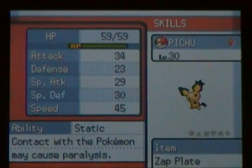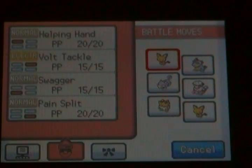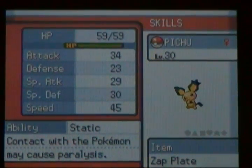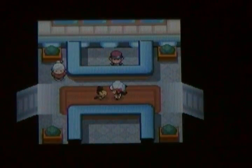It has good stats for a Pichu and it can't evolve. Its moves are Helping Hand, Volt Tackle, Swagger, and Pain Split — that's pretty good for a Pichu, especially since it's a special one. And no ribbons.